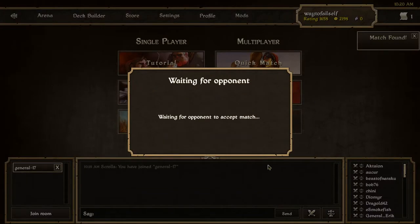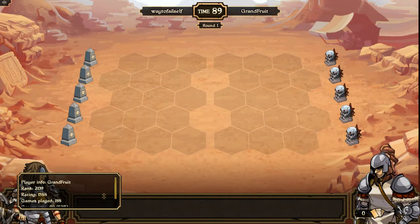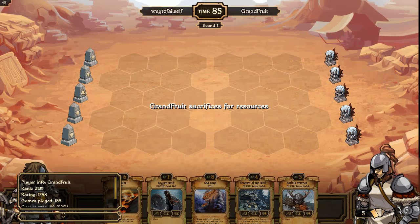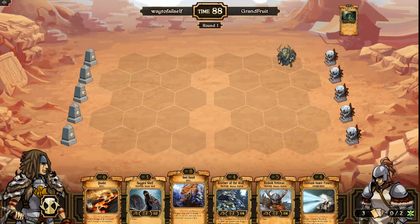I do have the Summoner mod installed, so we're going to be able to get some bonus things like being able to see who my opponent is. Today it's Grand Fruit, and you can see that he is rated — I'll get these stats up. He's rank 2000, rated 1588. So he's a good player. Right now he gets out a Vedder early, so I know exactly what I'm doing with my Ragged Wolf right away.